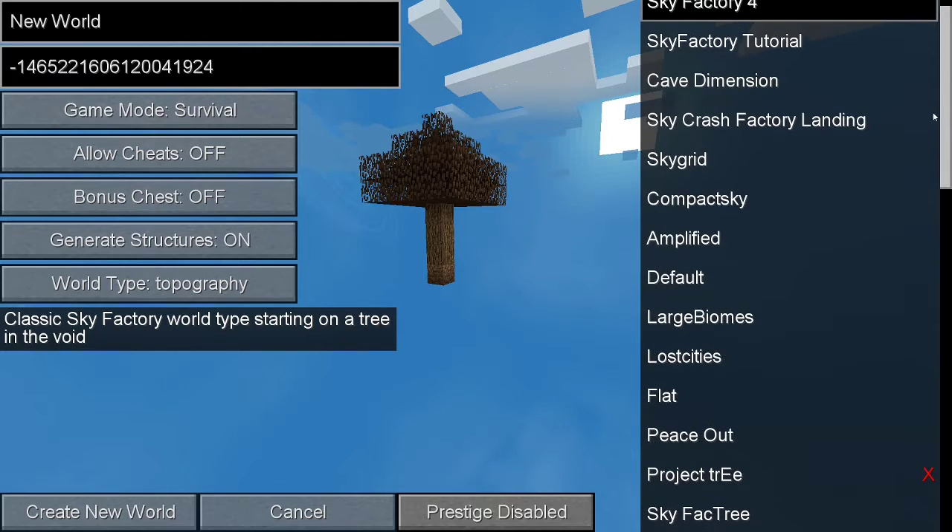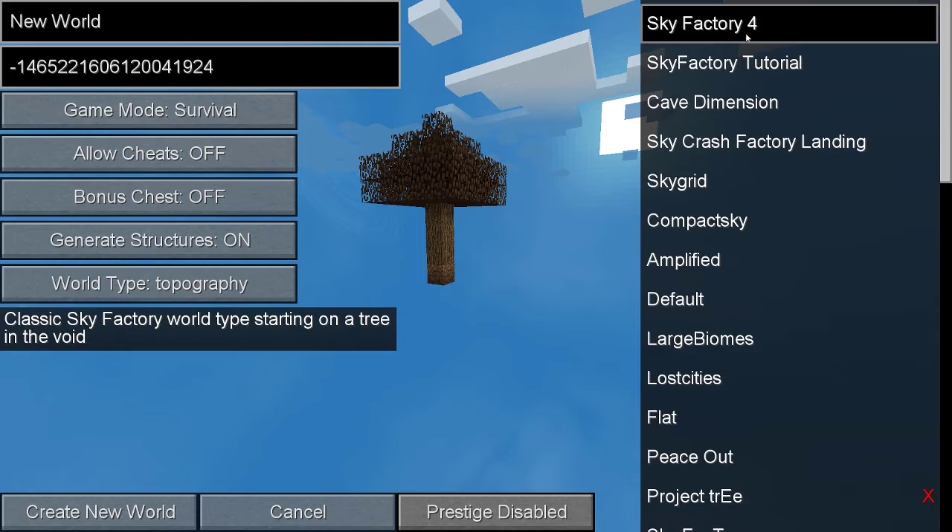I guess we're just gonna go with the classic Sky Factory 4 starting on a tree thingamabob. Let's see here, we're gonna turn off cheats — cheats is off anyway. We're just gonna call it 'yay', because that's what I call every single world I own.